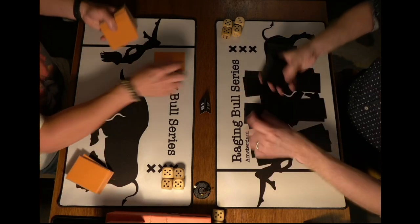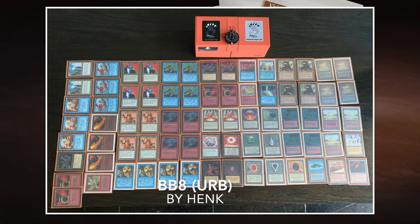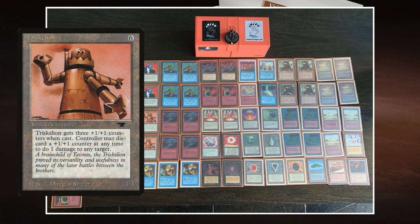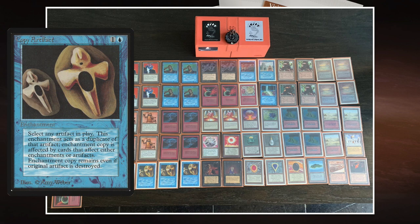The first deck we're looking at is Hank's BB8. It's a robots deck — the strategy is clear: four Triskelions, four Suchis, and four Copy Artifacts. You want to play these out as fast as possible and copy them, preferably copying the Triskelion. Triskelion costs six to cast and is a one-one creature from Antiquities that comes into play with three +1/+1 counters, effectively a four-four. You can remove counters to deal one damage to any target, even pointing all three directly at your opponent.